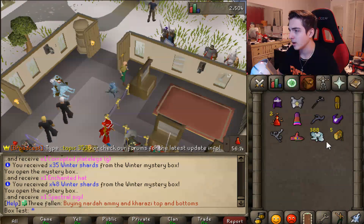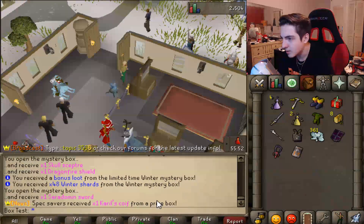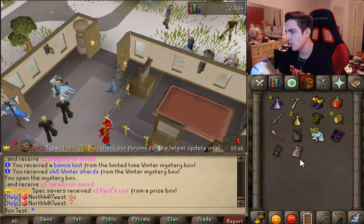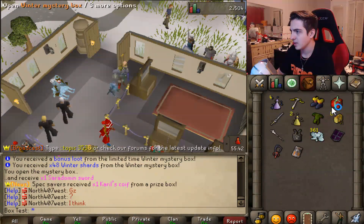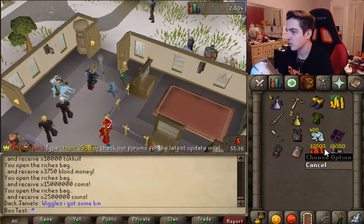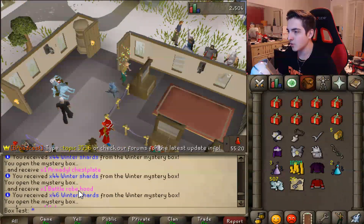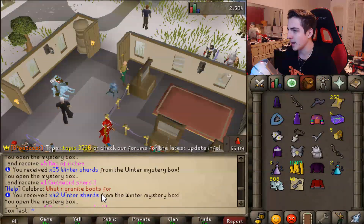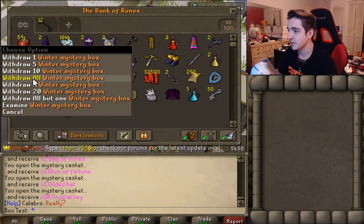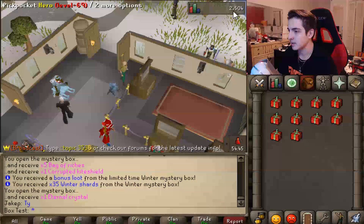Okay, so it doesn't look like we got anything super rare from that — I think it would announce it if it was really rare. 388 winter shards — that's not too bad. Got two elixirs, some sigils — oh, we got a Spectral Sigil! Alright, another 10 of those. So let's see, did it announce anything? I don't know if there's anything that will actually announce in here, because I know Dragonfire Shield's good, Banished Chestplate's good. Bags of riches — got some coins, Toco, blood money and coins from those ones.